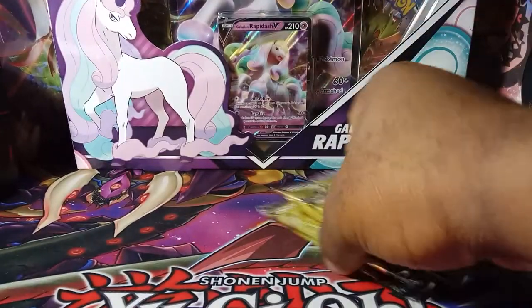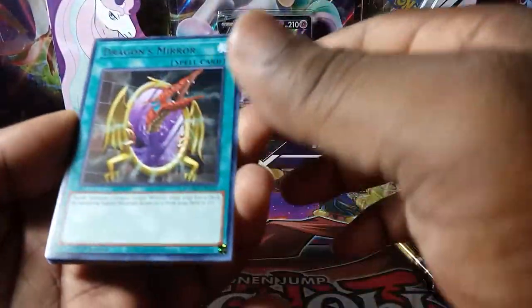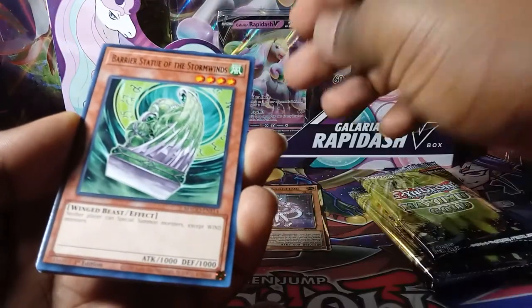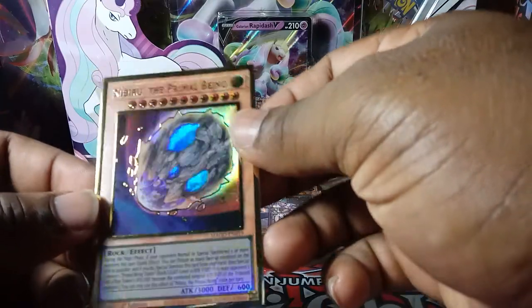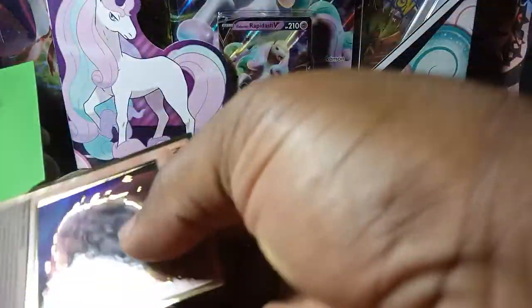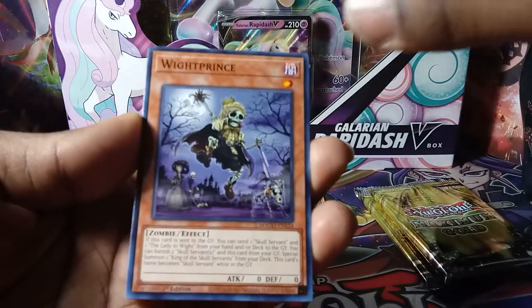We're gonna start with Maximum Gold and see what we can get. Still taking that Blood of the Dragon as always, but there's plenty of other good stuff — plenty of reprints like alternate art Apollosa. First pack: Dragon's Mirror, Union Hangar. First gold rare is a Nurse Dragon. Next pack: Barrier Statue of the Storm Winds, Machine Duplication. Oh yes — Nibiru! Nibiru has just been climbing lately even with the gold reprints, so I'm glad to get that. Last rare is Tuning.